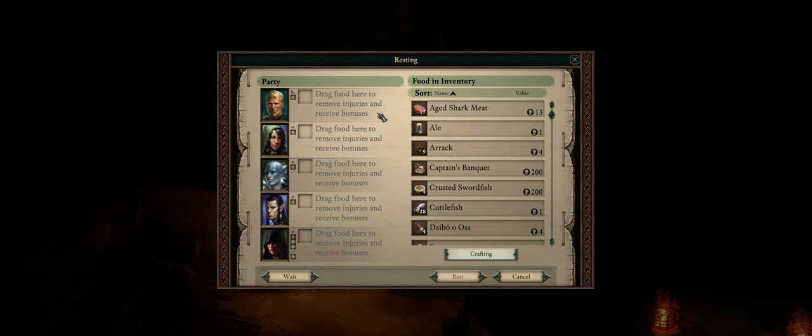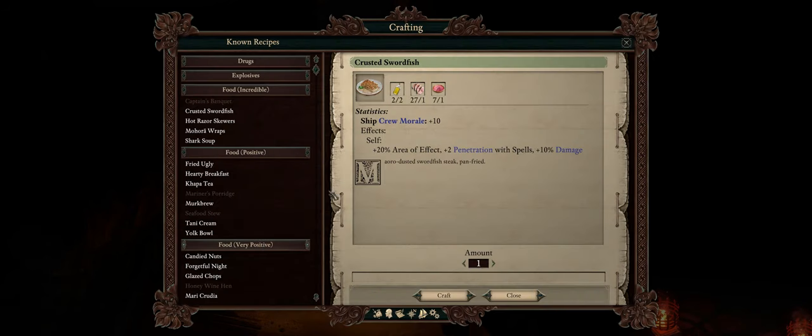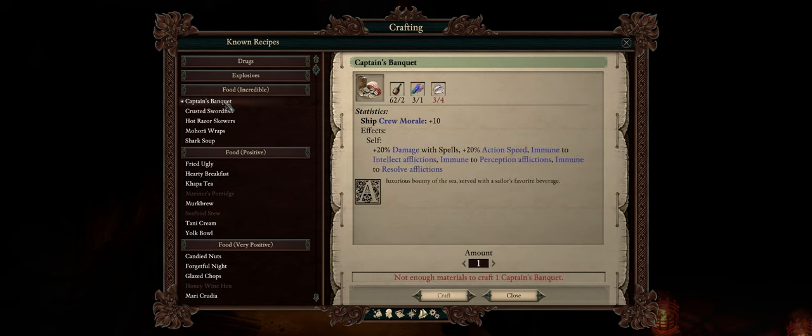Alright, so let's cover another very important tip: food bonuses. Trust me when I say they can really change the gameplay in your favor. There are plenty of food recipes in the game — you don't actually need to find a recipe, you already start knowing all of them. When it comes to tanks, I really like going with Captain's Banquet.